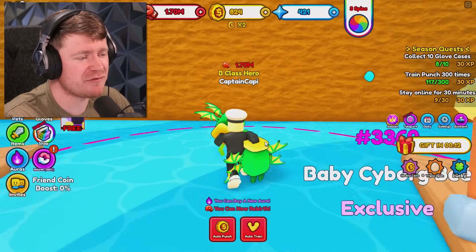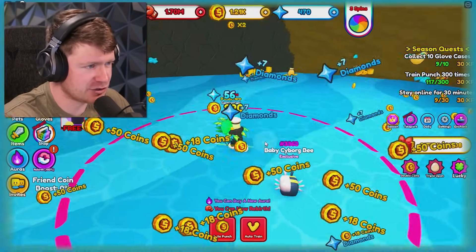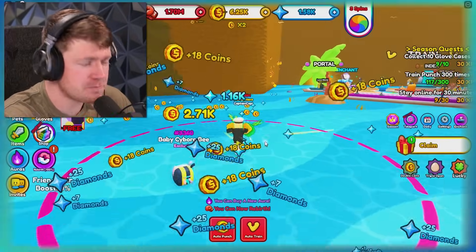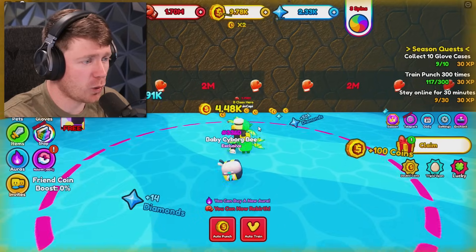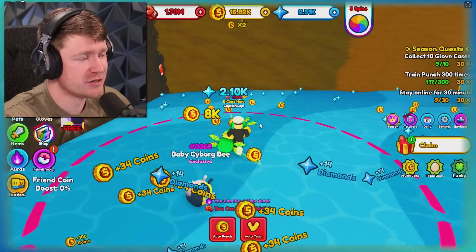Look at me putting some work in on this bag — we are bodying. 1.7 million should be enough to destroy some walls. Yep, it definitely is. I want to start getting some other pets too. I only have this Cyber Bee with me. And although he's very good, my boy needs some family members, you know? And by the way, we need 2 million strength even to bust this wall down. So that's going to be a minute.